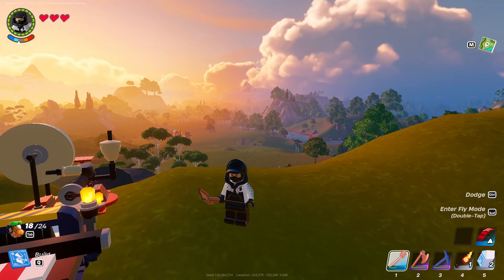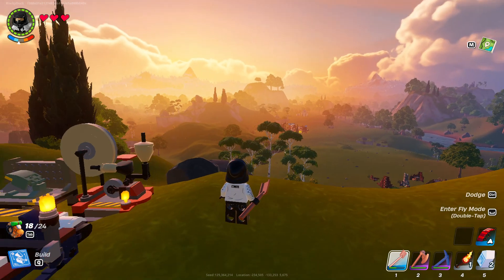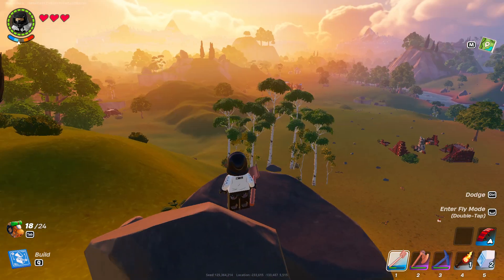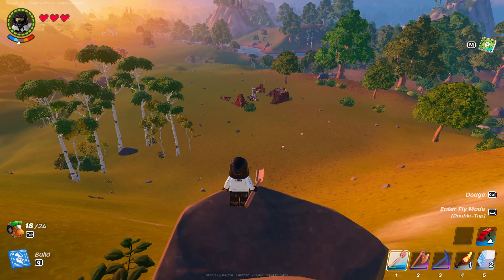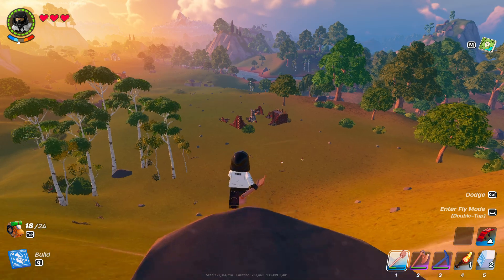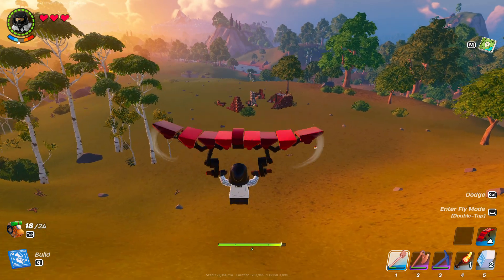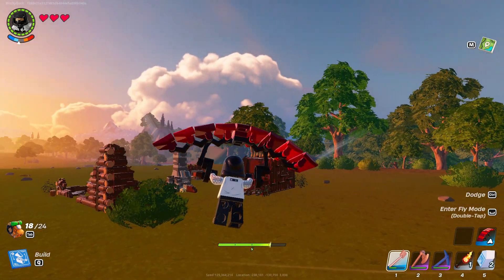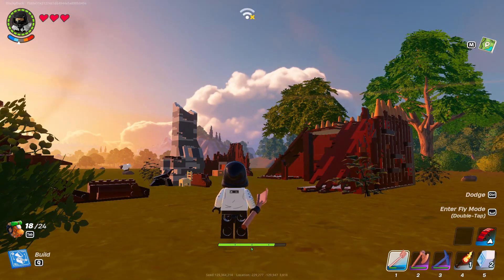Now as you can see here, I have the glider in my inventory, and in order to use it, it's really quite simple. All you do is get on top of a ledge, like this rock right here — as you can see I'm standing on the edge of this pretty large hill — and you're just going to jump and press the space bar once to use the glider. As you can see, we're going to fly gently to the ground here, and that's it.